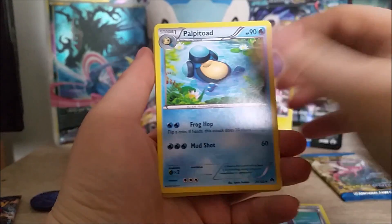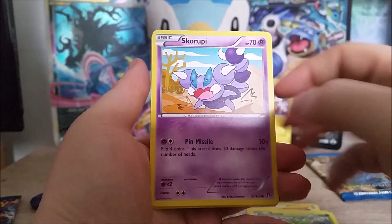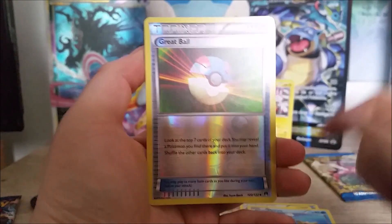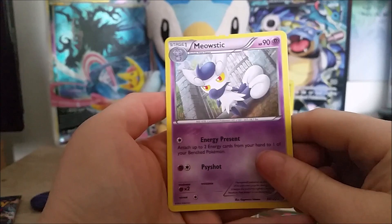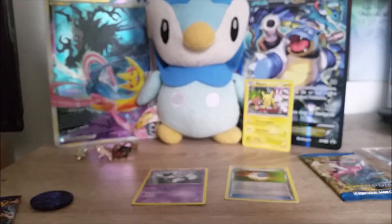We get a Potion, Power Toad, this good eye thing, a Nummeil, I'm at a cat... a Skorpi, Styu. And the reverse is a Great Ball, which is very nice. And the rare — it's a regular Raichu. I like that, that's actually pretty cool. So we get a reverse and a rare.